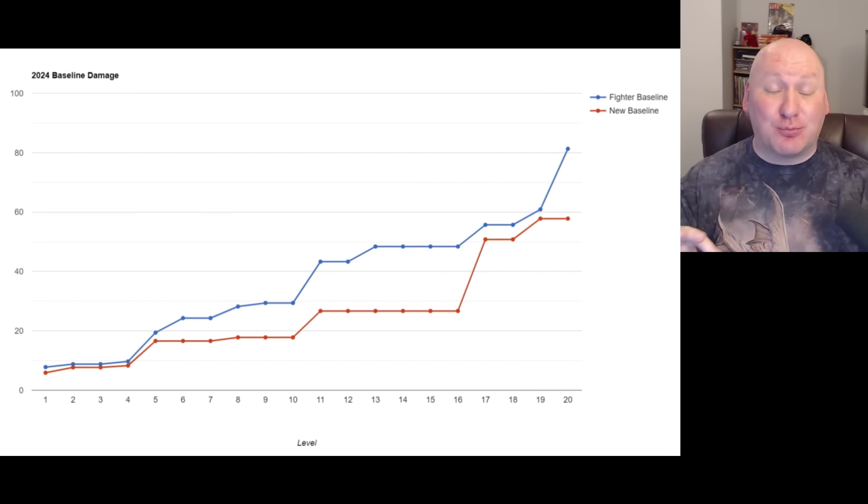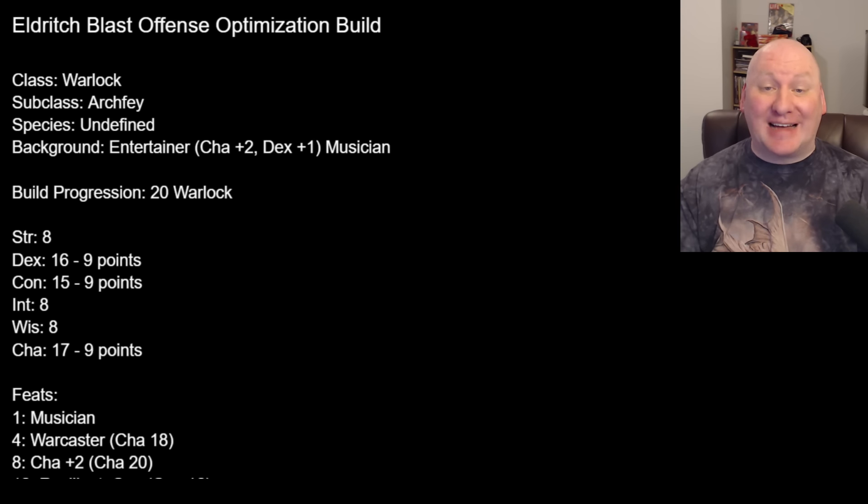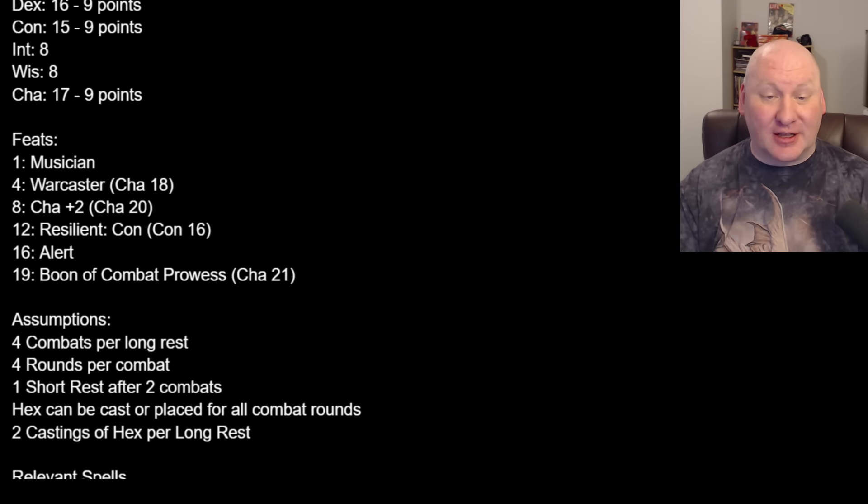We're going to do an Eldritch Blast offense optimization build. I'm taking choices specifically to increase offense that I might not otherwise take, to see how high I can get the damage numbers. For the subclass I looked at the 2024 Warlock subclasses and noticed they don't do a lot to increase damage. I ended up taking Archfey because it has some damage options — you get Misty Steps and can deal damage to a creature when you Misty Step away. You can even use your reaction to Misty Step and deliver extra damage, though it won't be a whole lot.